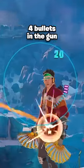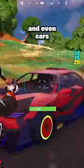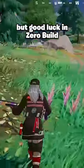This only works for the first four bullets in the gun, but you can still aim normally. It's kind of broken because you can also target people through bushes and even cars. Luckily, you can see when someone is aiming at you, but good luck in zero build.